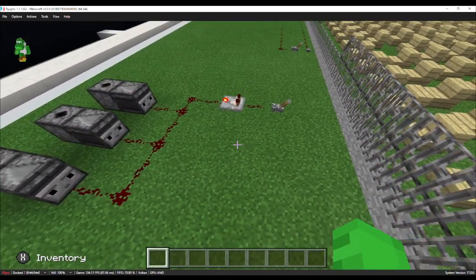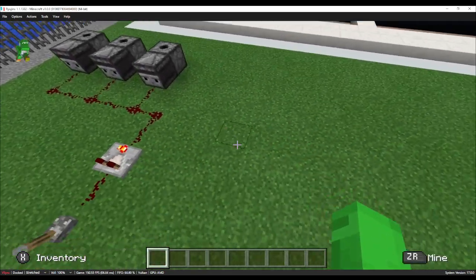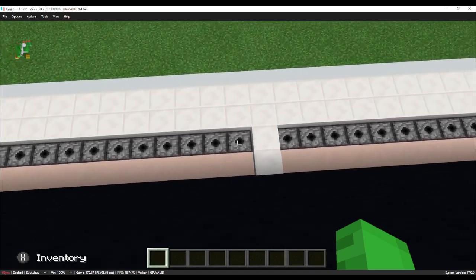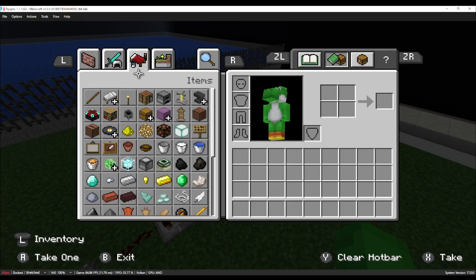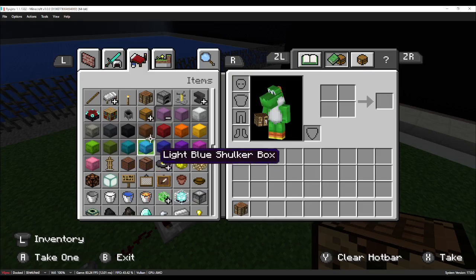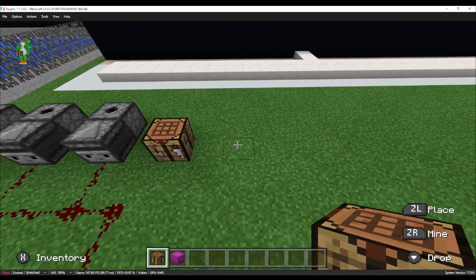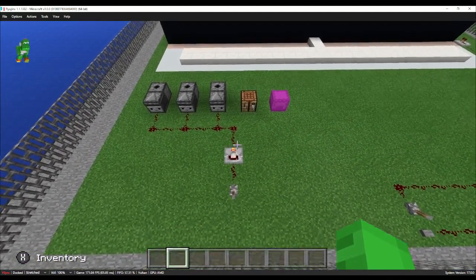So for the firework launchers, this is how it should look. You can add more or less, whatever. I have so many on this side and this side. Then the next thing we need to do is grab a crafting table — you have to have one of those — and then one of these boxes. Just go with my favorite color. Put that right there. This is how it should look when you're done.